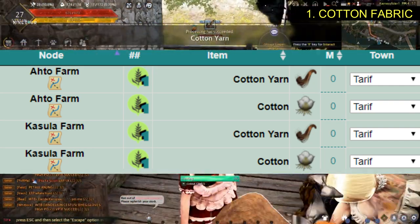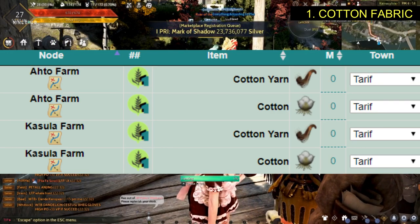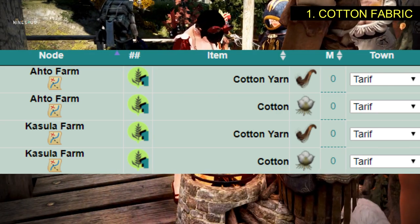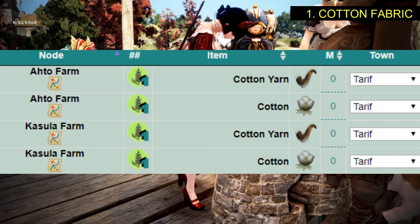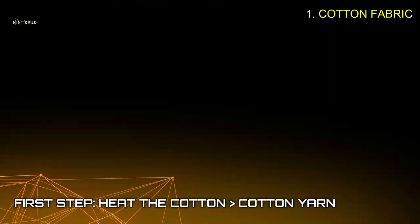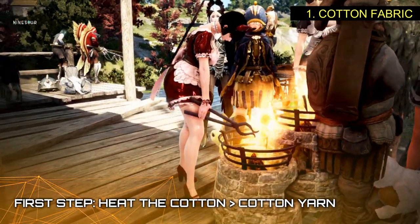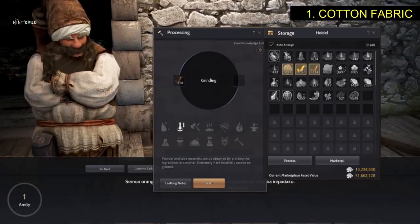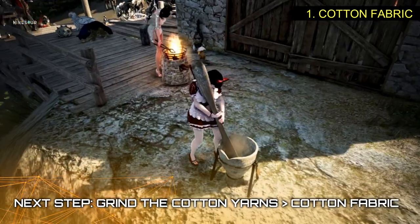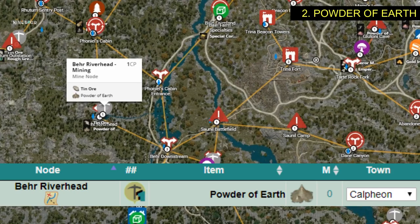If you decided to invest on a node, you need to do some processing because you need to process the cotton for it to be a cotton fabric. To do that, you need to heat the cotton and then you will produce some cotton yarns. After producing some cotton yarns, process again by grinding it and you will obtain a cotton fabric.